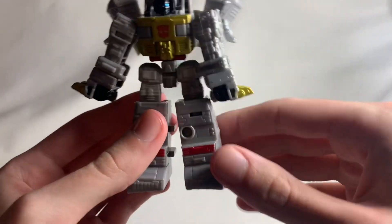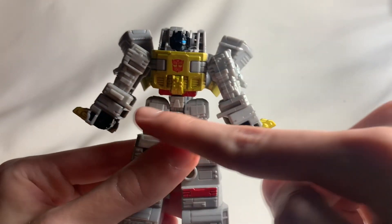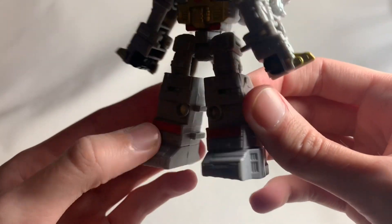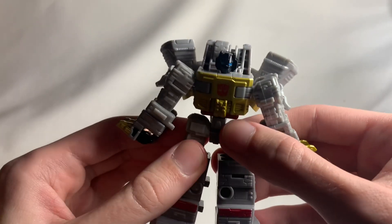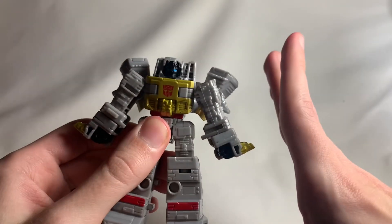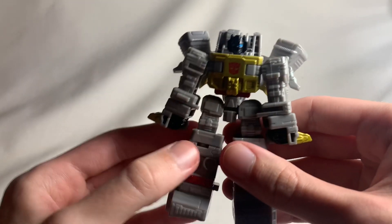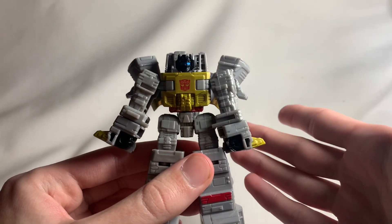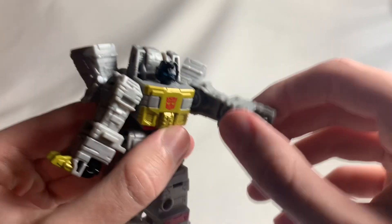When you transform him into dinosaur mode, these legs here become a huge factor in the proportion issue — it just looks terrible. The upper half actually doesn't look too bad, and the kibble in the back doesn't bother me too much, but these legs are way too blocky. What's also really awful is that this guy has basically no articulation at all — he literally just has ball joints and swivels. That's pretty much it. Even the Core Class Hot Rod didn't have this minimal articulation. This guy could have easily been a really good core class figure if they had implemented some elbow joints.